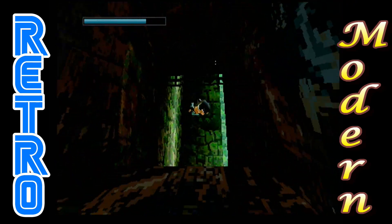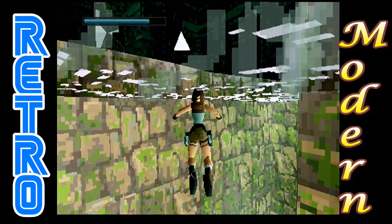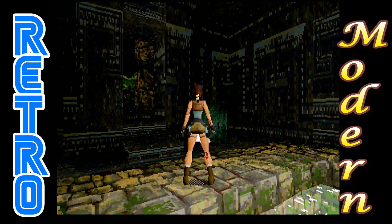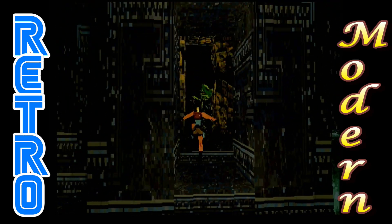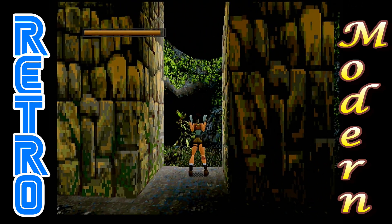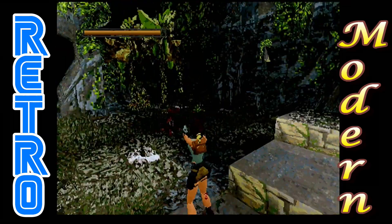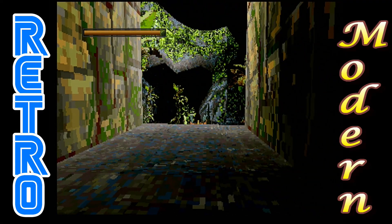Another thing I didn't mention — you can see it quite well in the water — is that as well as the model being changed for Lara, her shadow has been changed as well. On the retail release for the Saturn, that shadow is just plain black. Whereas here you can clearly see some sort of mesh effect being used.